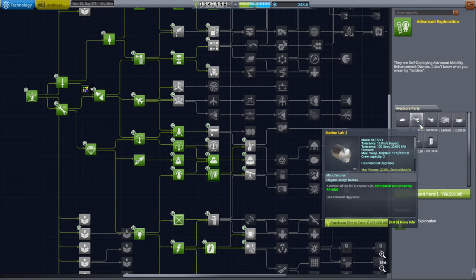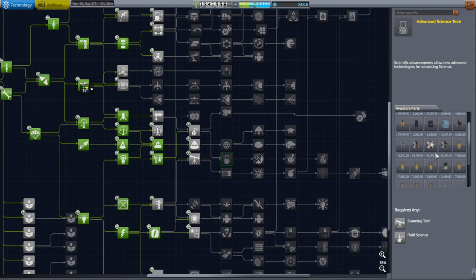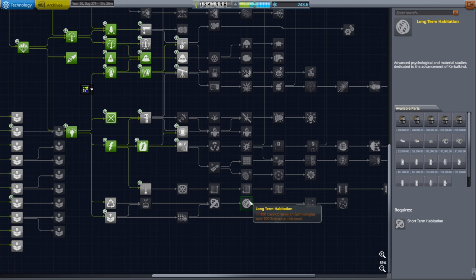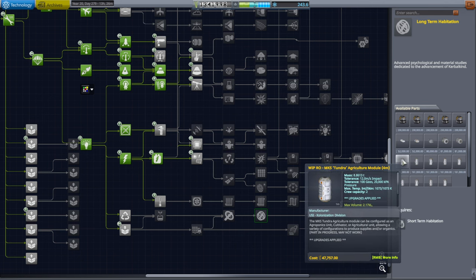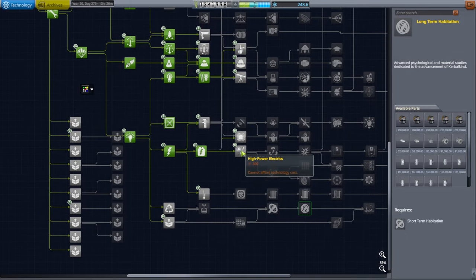We do have these Station Labs modules, but they're really heavy. What we need is lighter modules. I do have USI — there they are. They're in long-term habitation. We're going to have to unlock the R&D building again to get long-term habitation and access the USI modules. That makes sense — we would need long-term habitation to go to Mars, but that's going to take a lot more science.